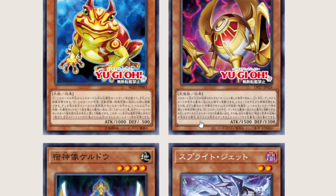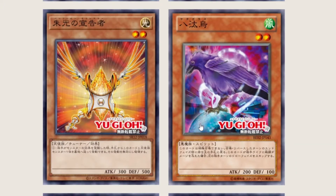Moving on to Yata-Garasu and Time Seal — looking at old OCG cards that in the current meta aren't as strong as they once were. It was only a matter of time for the three-legged crow and the seal that blocks time to come back into fruition. I think they'll both be at three sooner or later, because Spirits aren't really popping and Time Seal has a lot of things going against it today.